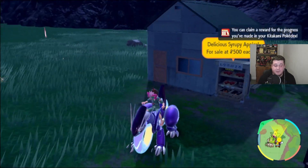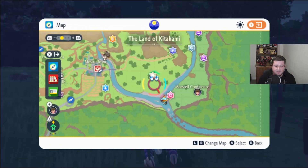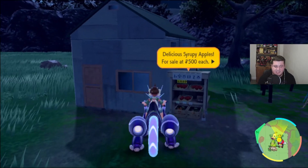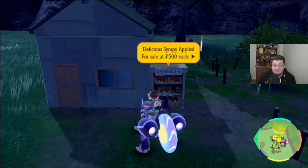And all you need to do to get the syrupy apple, if you haven't already got one, is come down to the southeast corner over here. So you can see this is the kind of community center. You come over here to the southeast corner, and basically you just interact with this little bookcase here. Buy a syrupy apple for $500 Pokedollars, and you're done.